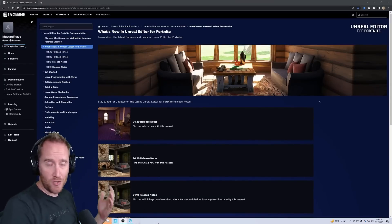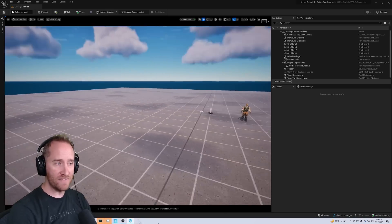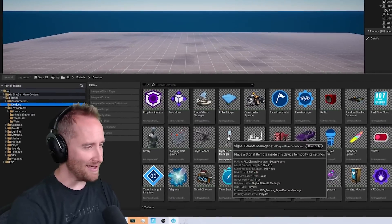Normally we would have patch notes for UEFN, but they have yet to release them. I don't know why — I can't see anything obvious in the game mode they've released, so maybe it's just bug fixes.